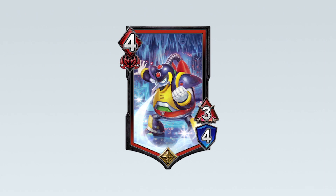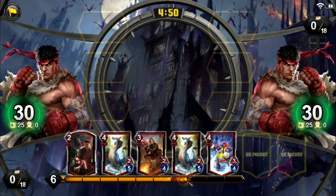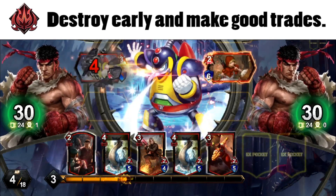Chill Penguin is definitely a good unit, but he is not unbeatable. Let's take a look at how each element can deal with what Chill Penguin does. Red needs to destroy the enemy Chill Penguin before he starts gaining levels.